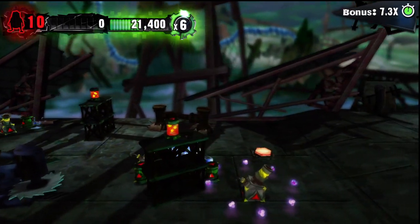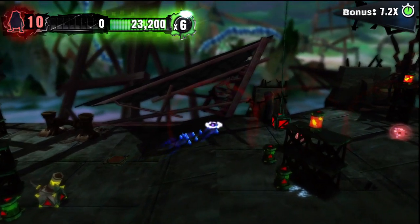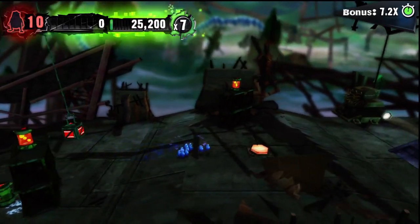It's very important you hit those orange switches on the floor because when you hit them it makes the bigger orbs appear, which adds to your multiplier much faster.